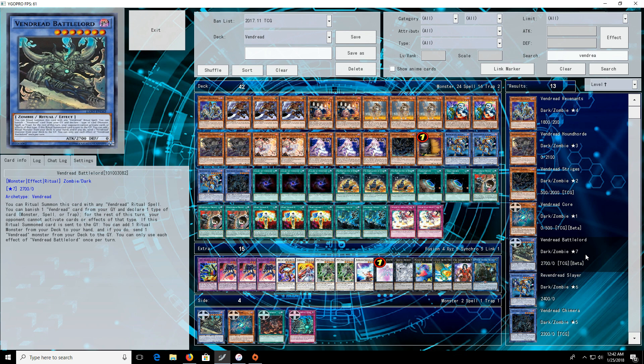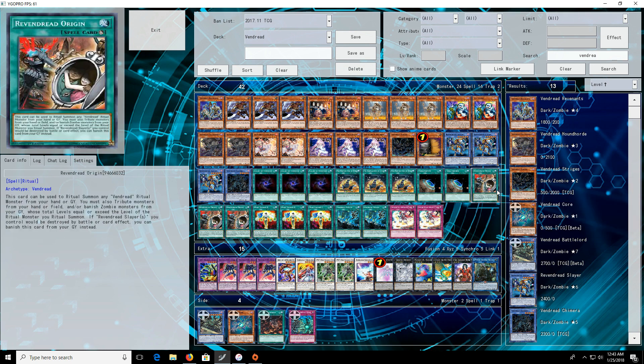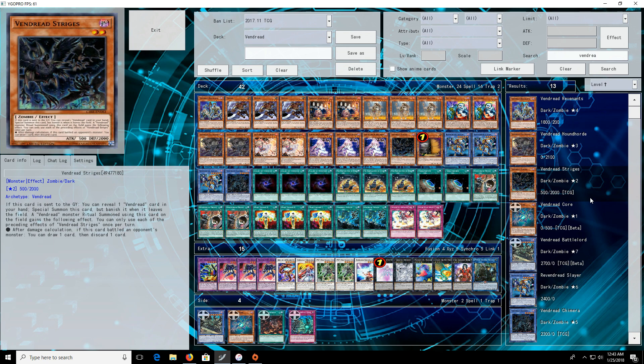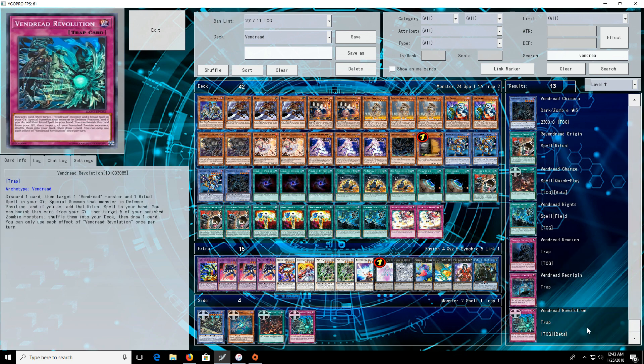It does suck that he's on a quick effect, but that might have been too overpowered. Vendread Core is also a decent card — it's easy to summon, it being a level 1 introduces some Link Reborn stuff, and it prevents targeting, which isn't the best protection but is a form of protection on top of what we have with Revendread Origin for Slayer. All the effect Vendreads do give the rituals extra effects, so Battlelord will have his own Shockmaster-esque effect, plus you'll get various other effects off Houndhoard, Revenants, or Korr. The Vendread support is decent — it's definitely not as good as the FA support, but I don't think it's as bad as everyone has suggested.